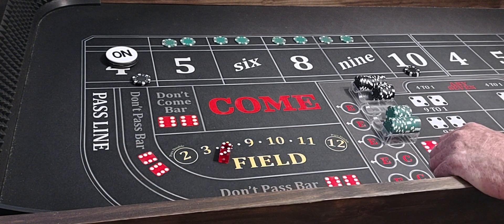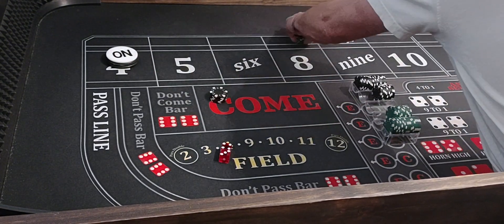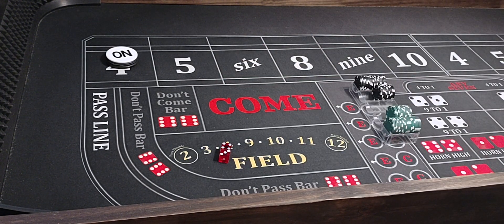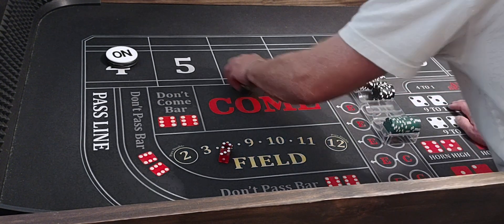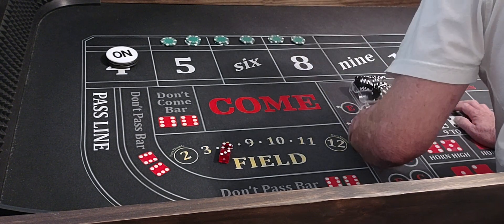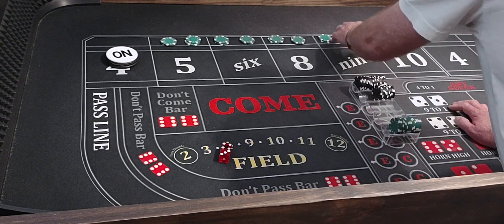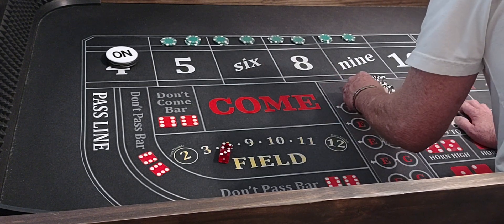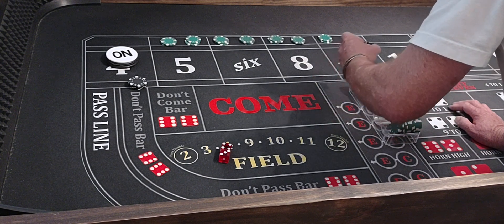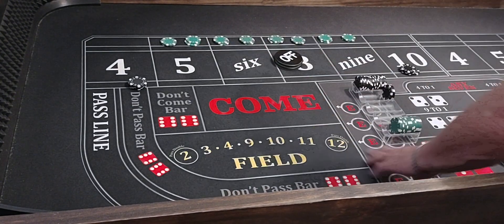4-3-7. Can't get nothing going, boys. Can't get nothing going. 4-3-7. Anyway, we're going to go up a level. That's $200, $200, $200 — we're going to bet $400 on the 4 and 10. That's $410. Off on the come out.